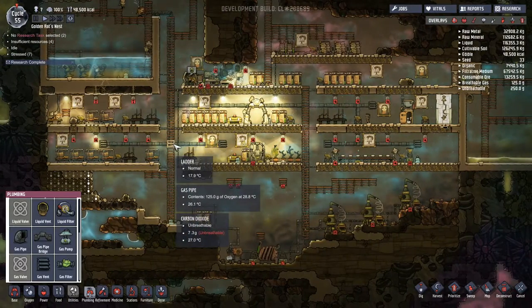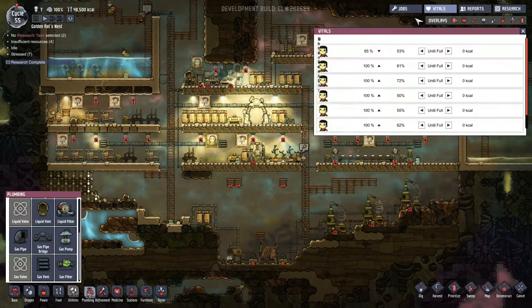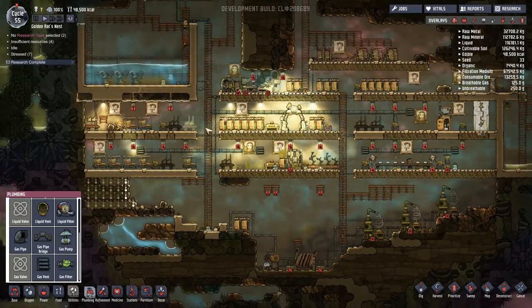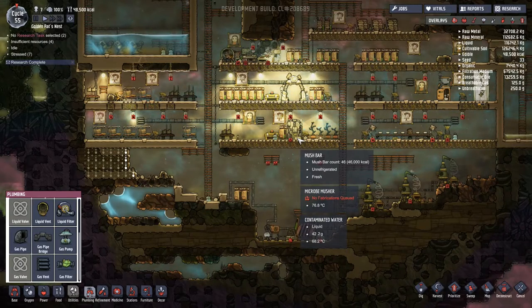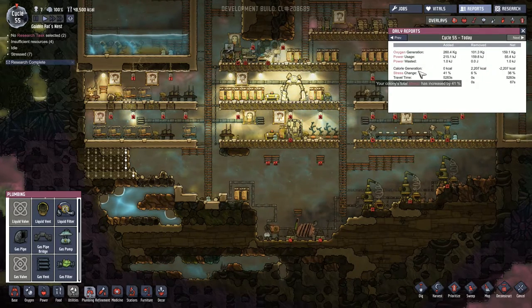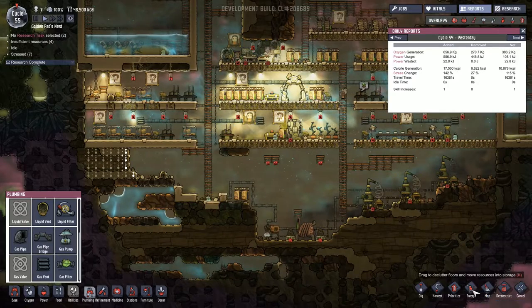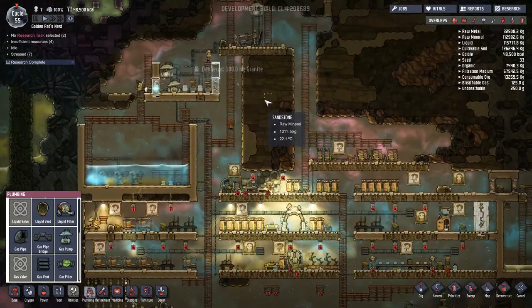Massage tables are built, so let's have a look at everyone's vitals. Pretty much everyone's at like 100%, to be fair. We'll get them all on massage tables for a couple of days. We've got like 46,000 calories; we've been using about 6,000 a day, so that's enough for quite a lot of time. Let's sweep it up so it actually gets stored — I don't know if it goes bad if you leave it out.